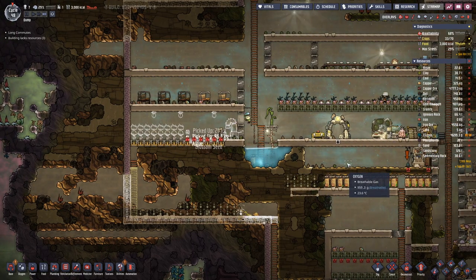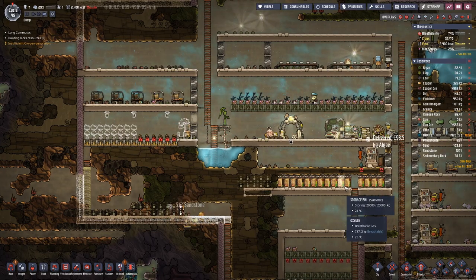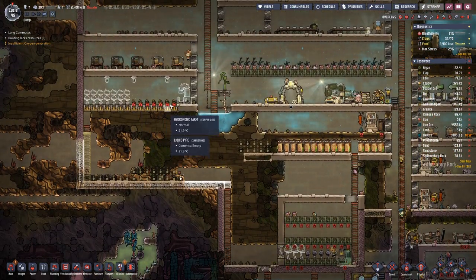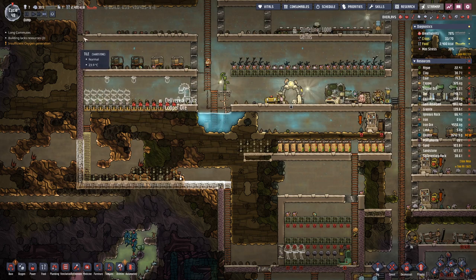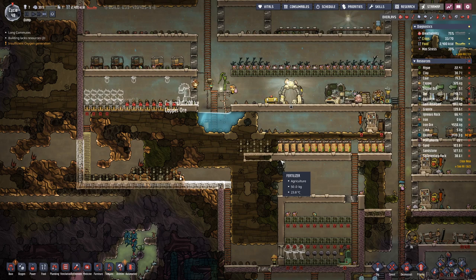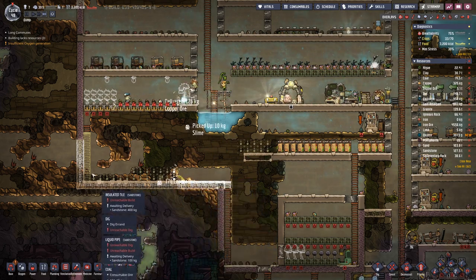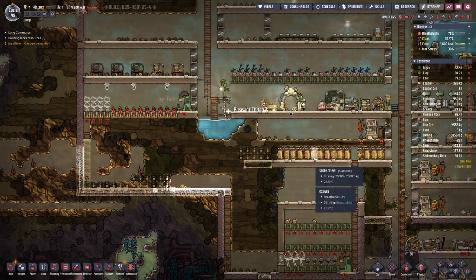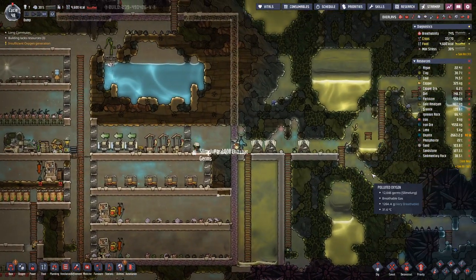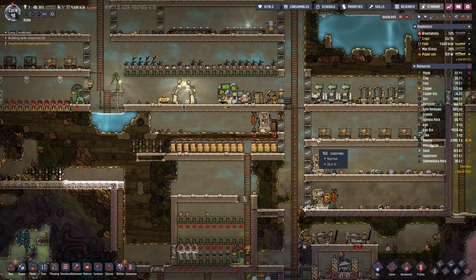Don't you worry. Once everything is in place, this should help out with the calories quite nicely. But we need the water, the piping, the pump and the light for it, so there is still a bit of work to do until we are finished.